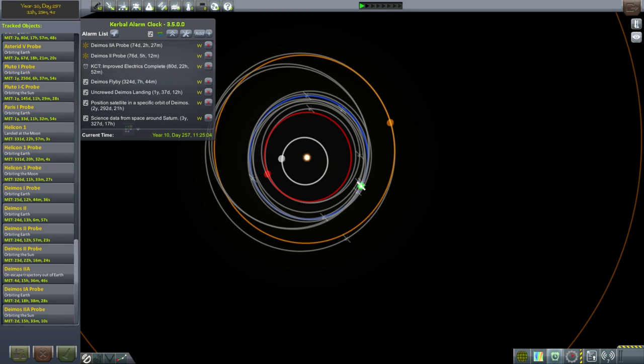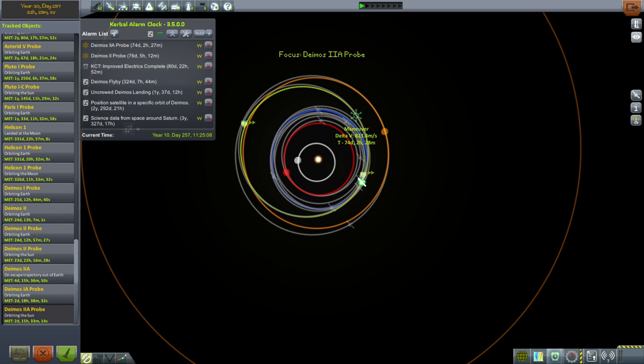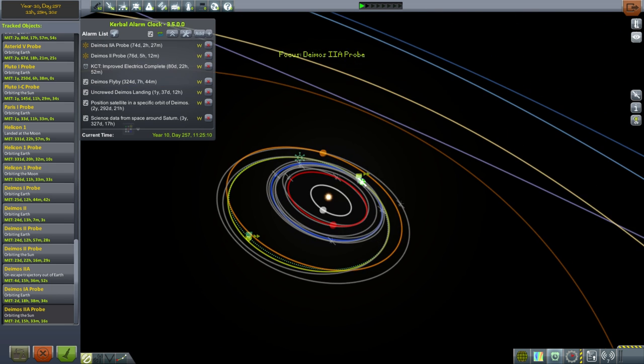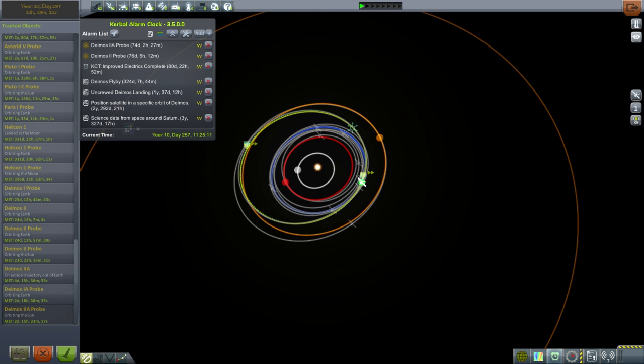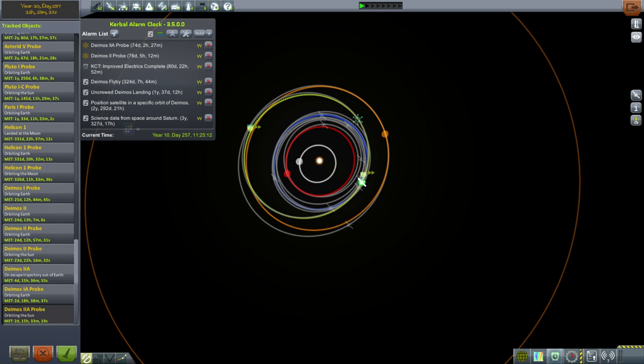I've got alarms for the two MIG course plane changes. Looking at them, the first one is here, and then the second one we launched - it looks like the MIG course plane change on the second one does not have a Mars encounter to go along with it, which is a little troubling. That second one actually has to be handled first anyway, as its MIG course plane change comes before the first one we launched - all very complicated.